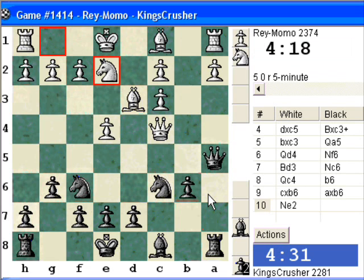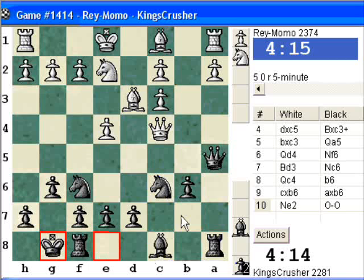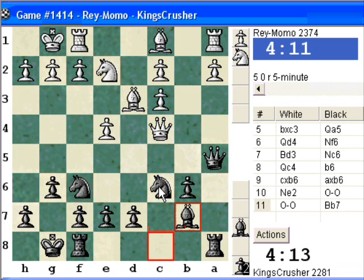So bishop a6, Qb3, might e5, then take on d3 — or maybe just castle. I think bishop b7 and just rook c8, and the c5 is like shattered here.